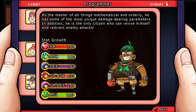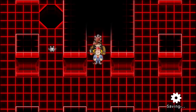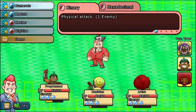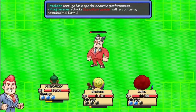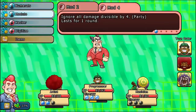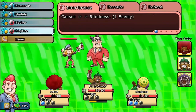This citizen is the Programmer. As the master of all things mathematical and orderly, he has some of the most unique damage-dealing parameters. In addition, he's the only citizen that can revive himself and redirect enemy attacks. His talent allows him to get near a computer with internet access and travel to different areas on the map. In combat, he has abilities that deal damage in binary and hexadecimal. You can also use his Modulo ability to prevent damage. His Hacker abilities deal damage on the second turn they're used. If you want to redirect damage, those are the Digitize abilities — you can redirect damage to yourself, then digitize so you can Reboot later, and even if you die, the reboot will finish and you'll come back to life.